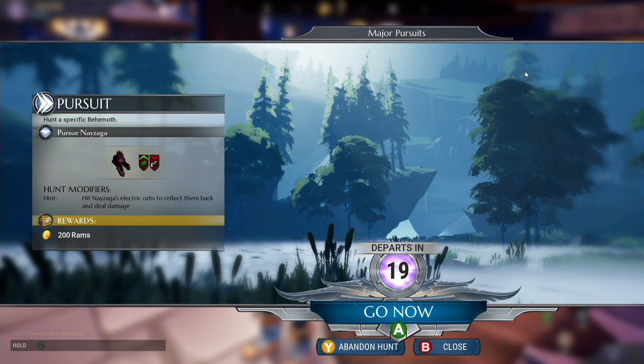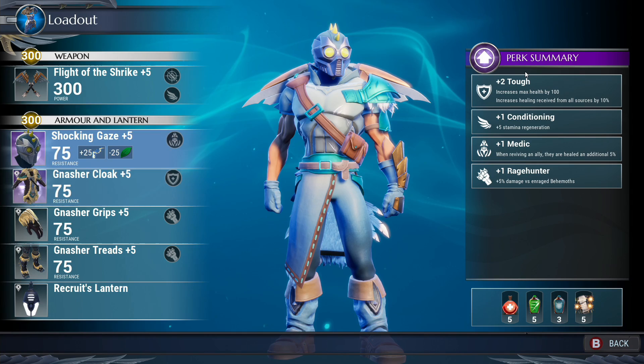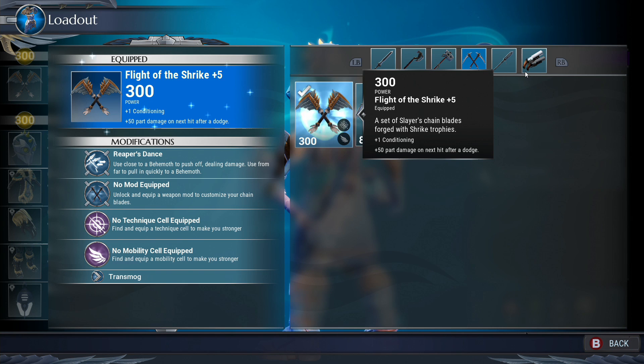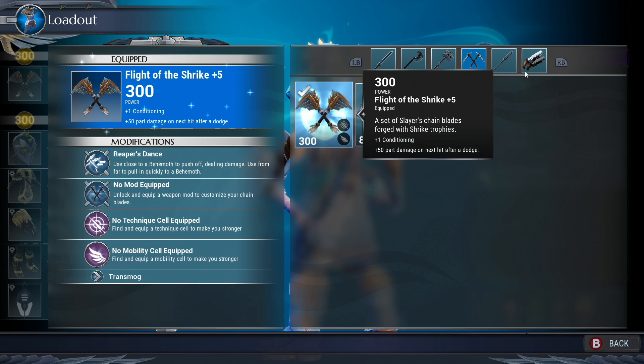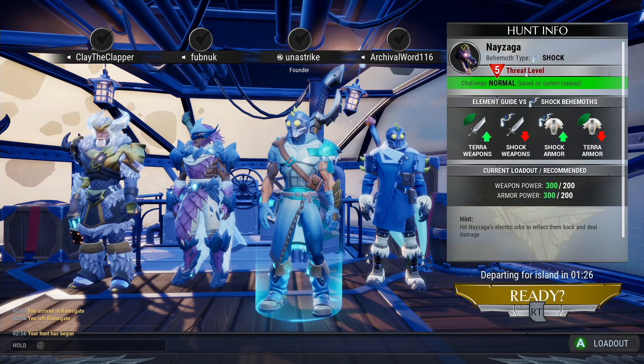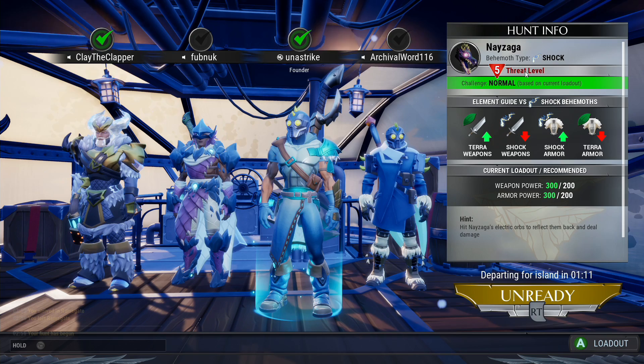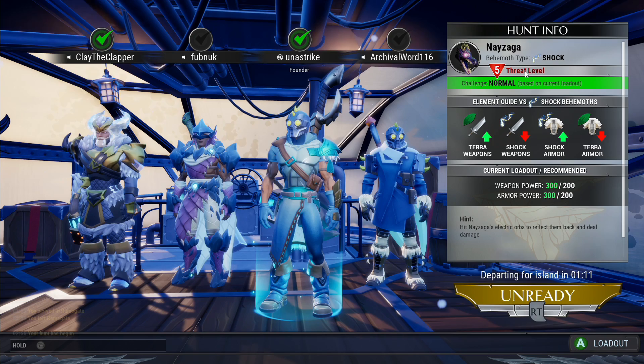Were you in matchmaking, looking for a posse? Yeah, and it didn't take very long. I did that straight from the quest menu, just started looking for folks, and it goes by really quick. Do you ever go out by yourself, or is it always better to try to get a crew? These guys are really tough. Let me switch weapons first — go up to a hammer, because I know it's good against this particular monster. It's a gun hammer. Weapon power is at 300, recommended is 200, so I'm not that far above. It's definitely better to hunt with a posse unless you're completely overpowering the behemoth.